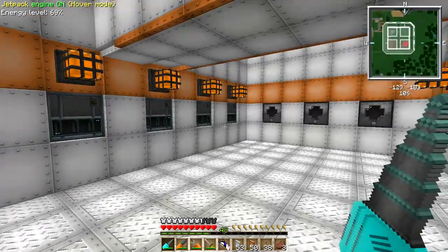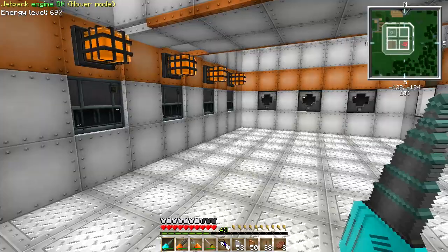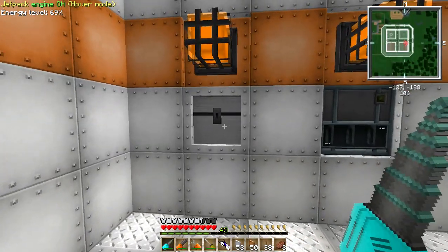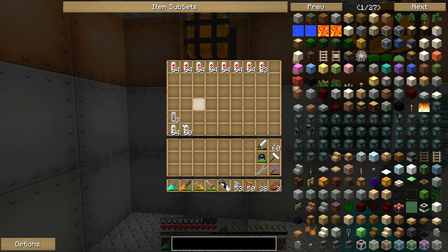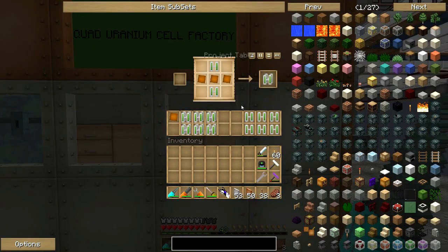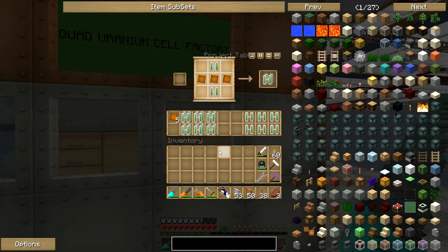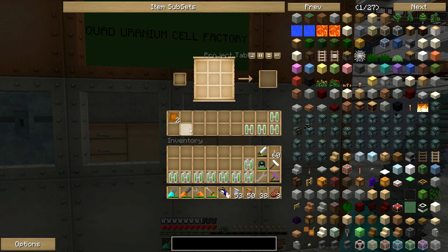This factory is 100% sustainable. One of you CyberDogs mentioned adding another industrial centrifuge to make use of that extra lava canage, and that's exactly what I've done. I've installed another industrial centrifuge and an overflow chest which is catching all of the excess lava cans. So we can now produce enough quad uranium cells to get our nuclear reactors fired up again.